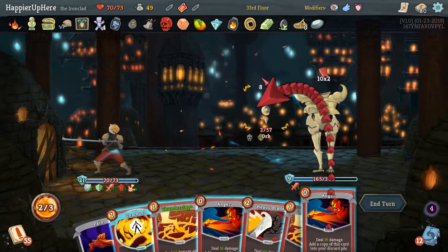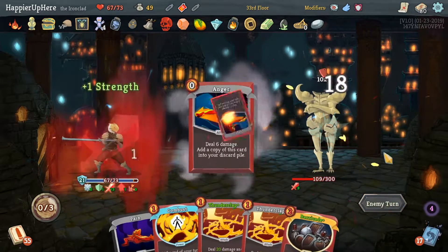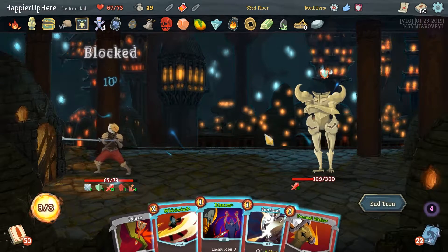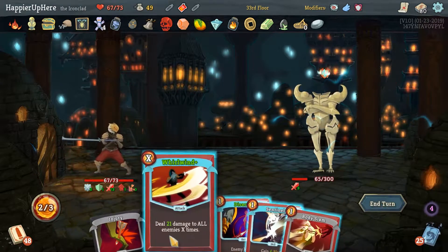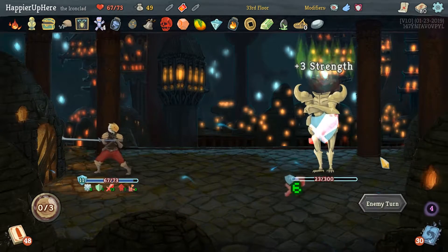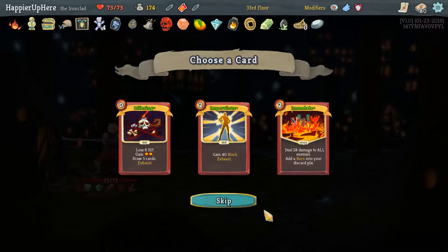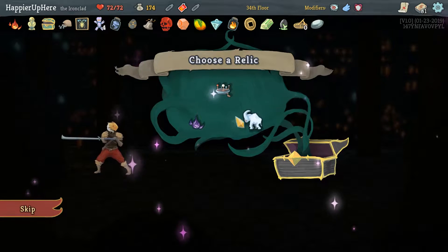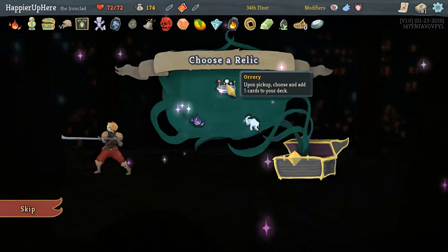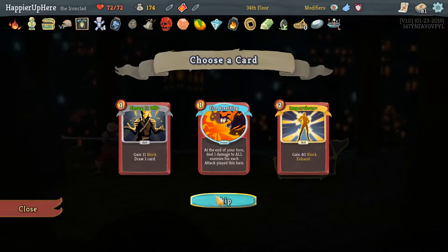We're actually fully defended. Let's do War Cry first, put Injury back, one Anger to kill, and then Heavy Blade does 47 damage — fully defended, worth it! Now we don't need to do 109 damage. Pommel Strike, Anger — probably just Whirlwind. This is the moment of truth — can we do 23 damage? Oh plus nine — way more than that! Awesome, perfect for this elite. I think we'll go with Offering — it'll help with Rupture, energy, and card draw. No energy relic here, so I'll go with Orichalcum.